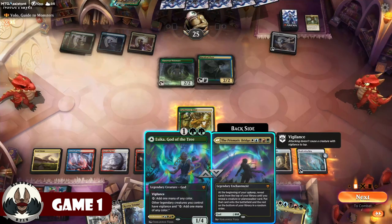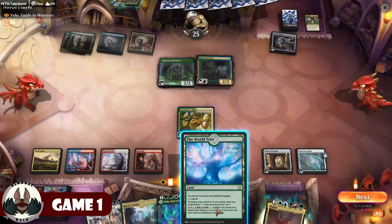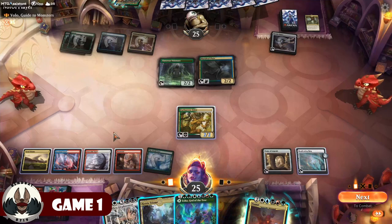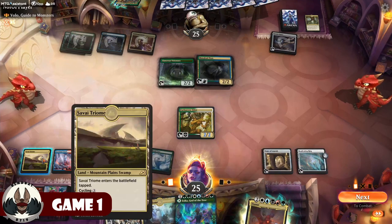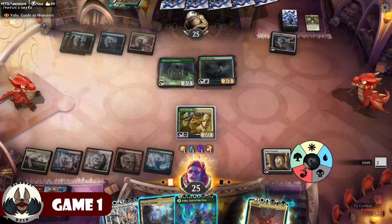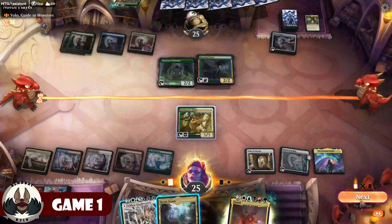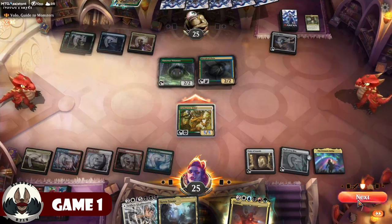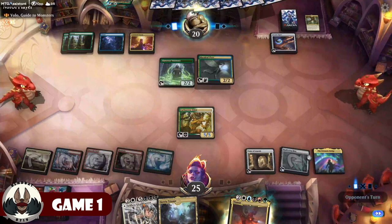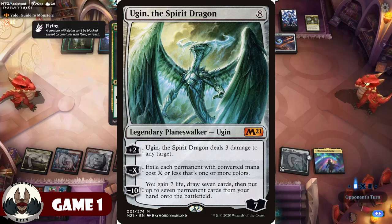I play out the World Tree so everything taps for every color next turn. I set up my colors to swing out with Faeburrow Elder. Now I could play out Selfless Glyphweaver, but I debate holding off. Ugin's a possibility given how much mana my opponent has available. Thorn Mammoth was the one I was thinking about. Maybe it's a play to put out the Glyphweaver. I cycle a land — maybe a greedy play — but I got the Prismatic Bridge. I get a counter on the Replicating Ring. I put in the Predator. The Prismatic Bridge flips into Great Henge, which is unfortunate.